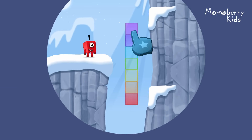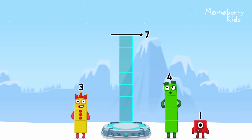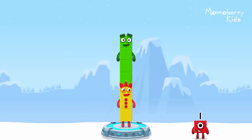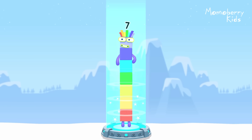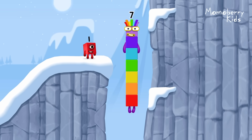Tap to start. Add number blocks to make seven. Seven. Three, four. Correct. Three plus four equals seven. I am seven. Excellent.